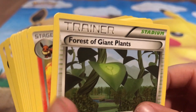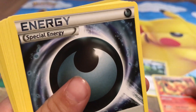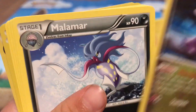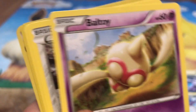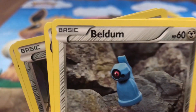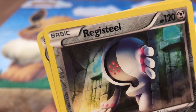So we have got: a Fire energy, a Forest of Giant Plants — cool — a Flareon — awesome — a Special Dark Energy — lovely — a Gourgeist, a Malamar — look at that, it's scary. We've got lots of Malamars recently. A Battle Item — I've got this on mine too. Cool.